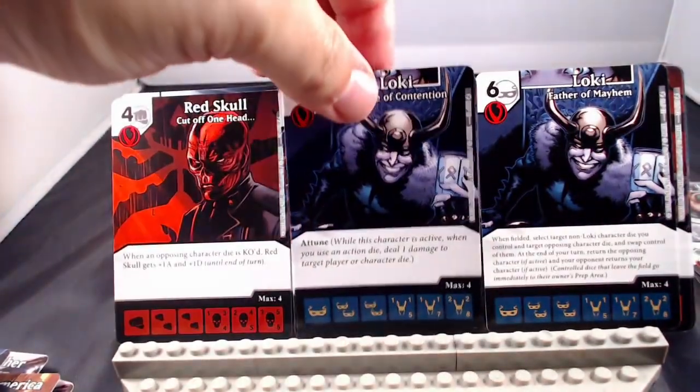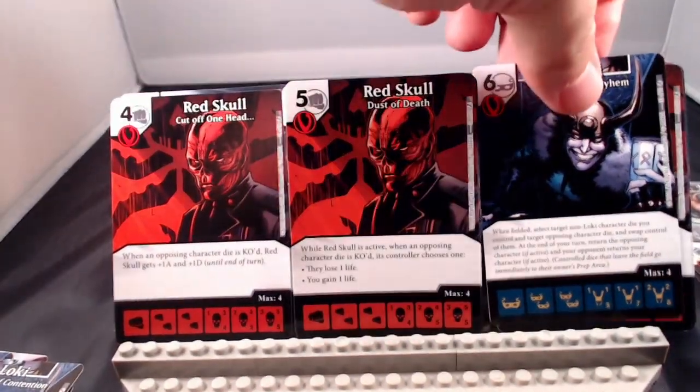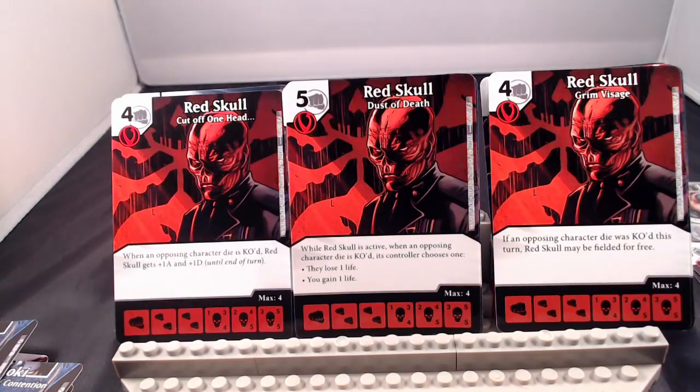Next up is Red Skull making an appearance back in the game. He's a 4-cost, 4-cost, 5-cost. Left version: when an opposing character die is KO'd, Red Skull gets plus 1/plus 1 until end of turn. Middle: when active, when an opposing character die is KO'd, the controller either loses a life or you gain a life. And finally: if an opposing character die is KO'd this turn, Red Skull is fielded for free. I like all three — they reward you for picking apart your opponent's field. I'd go with the plus 1/plus 1 version, because at a 3/4/5 attack he could get really beefy if you're KO'ing your opponent's field.